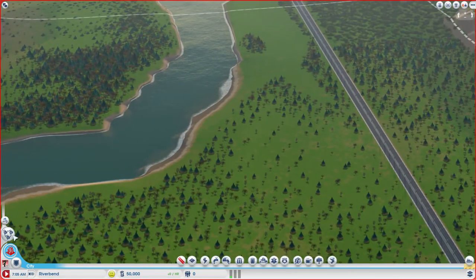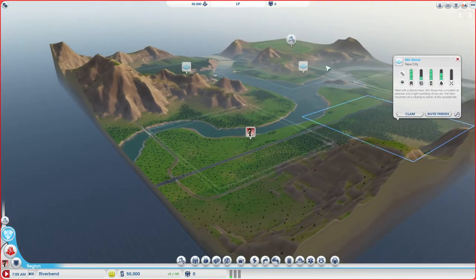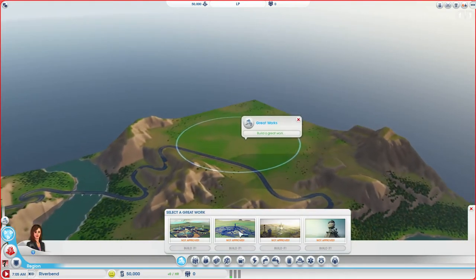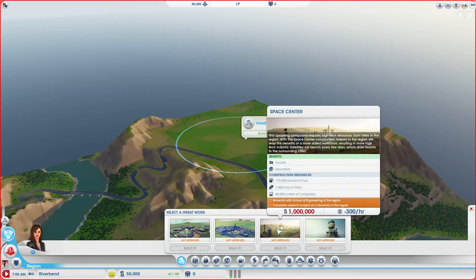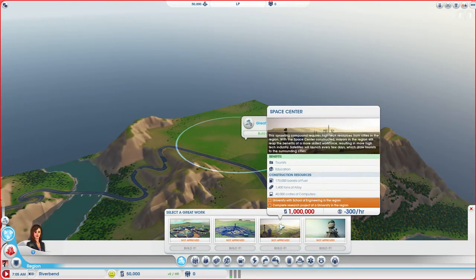I chose a new map for us, a new region — very lovely. And I'm actually going to aim to make the Space Centre, I think that would be pretty cool. So we'll be focusing a lot on the electronics kind of area; that will be one of our key specialists.